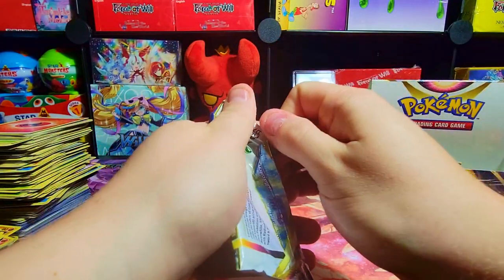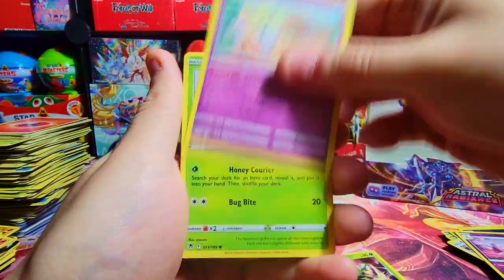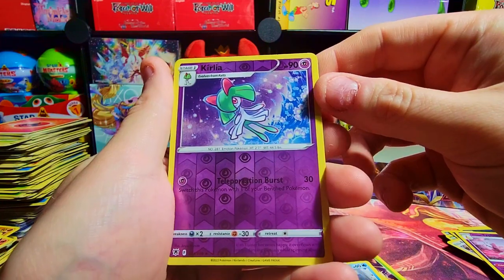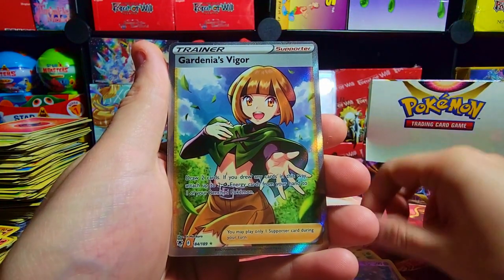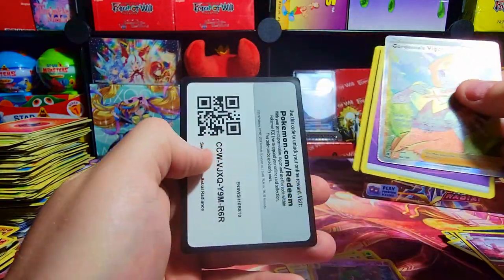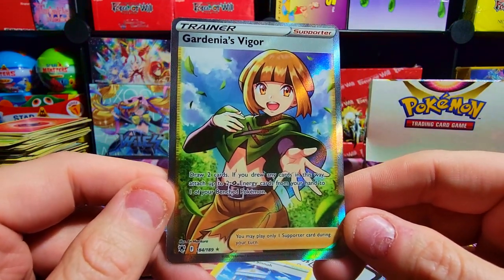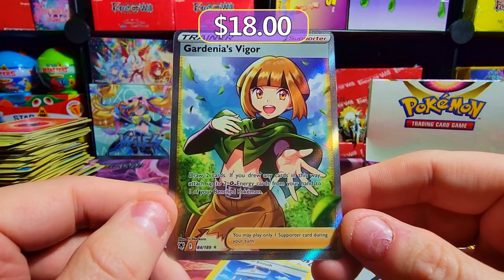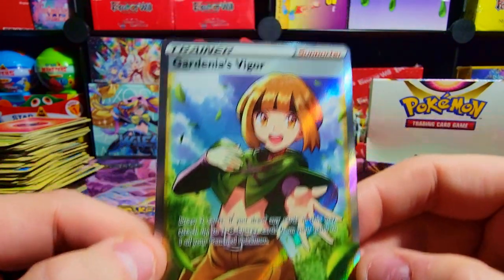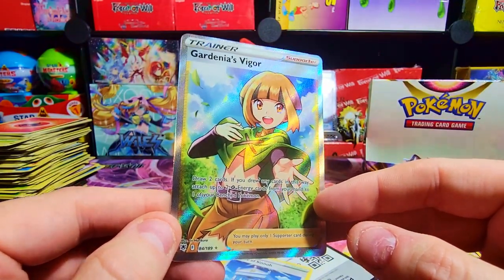What's behind it? Nothing — just the Trainer Gallery one. It's a dope one but nothing behind it either. Second to last pack: Togepi, Comey, Chatot, Psyduck, Abomasnow as our reverse — and Gardenia's Vigor as our full art trainer! I'll take it. It's not a secret or anything, just one of the full arts, but it's a sweet one and I do collect these. The cut doesn't look great but it's a cool character and I did want to get this one.